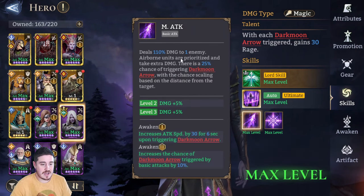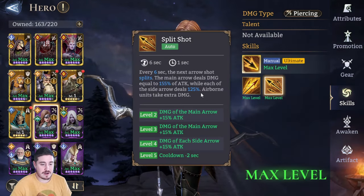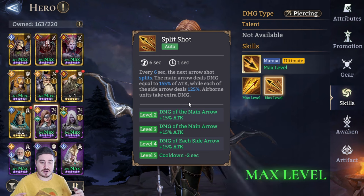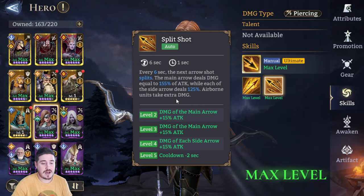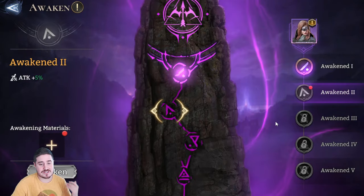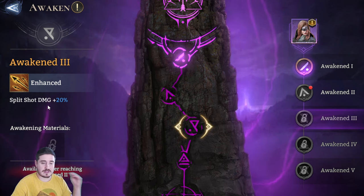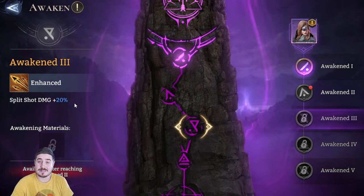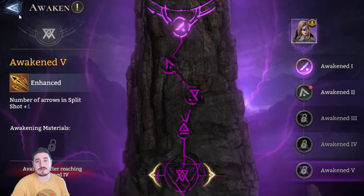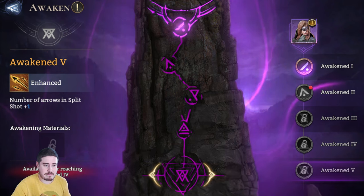Lunaria also has this thing — airborne units are prioritized and take extra damage. Here, airborne units take extra damage. It's unclear how much extra, but it's extra. And with Brienne, for sure, it shows. I also want to quickly point out her awakenings — this isn't going to be a guide on her, but she's just so good. Attack percentage on A2 doesn't matter much. But split shot damage — that every-six-seconds thing — is now plus 20% damage. And then the number of arrows in the split shot goes up to three, so it's basically a very small multi-target, kind of like a baby AoE.